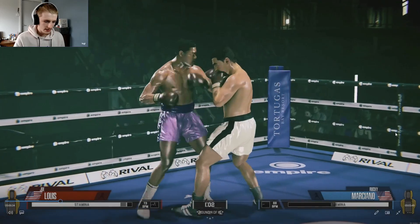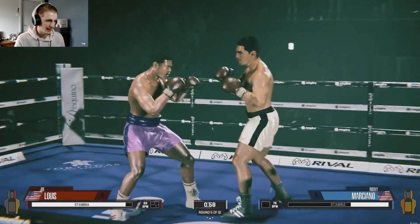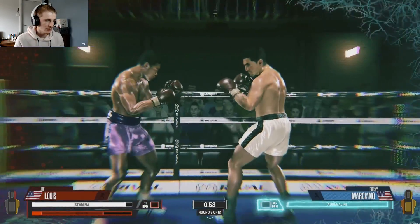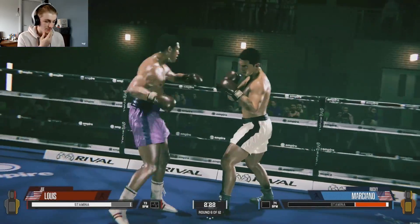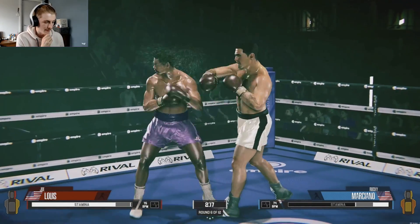Round four at this point, not many cuts so far, which is nice. We're seeing more fluid gameplay here like an actual fight. You can see Joe Louis's head is hurt on the right side, Rocky Marciano's body is pretty tagged up as well, getting caught with those big hooks. Round six — Rocky's stamina is down a lot, Joe Lewis's really isn't, but that's because Rocky's been eating those body shots like a trooper. You can see the difference there in that stamina.